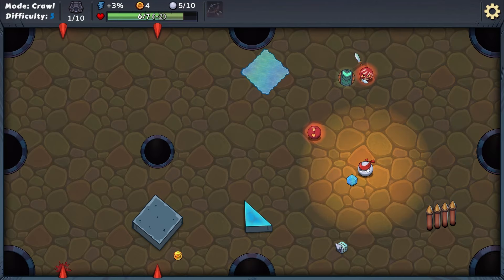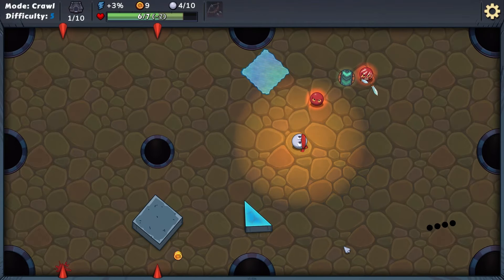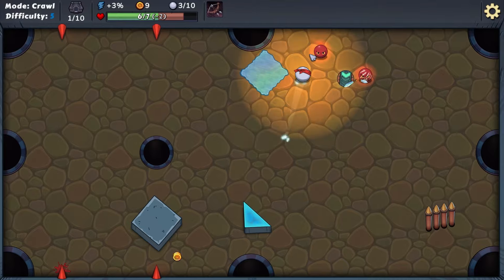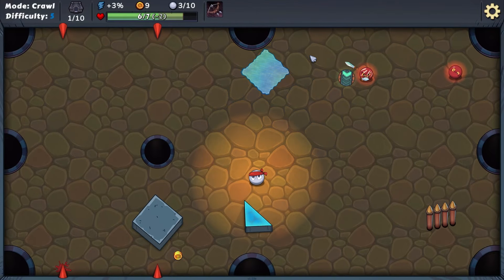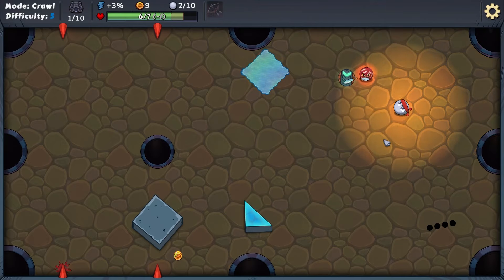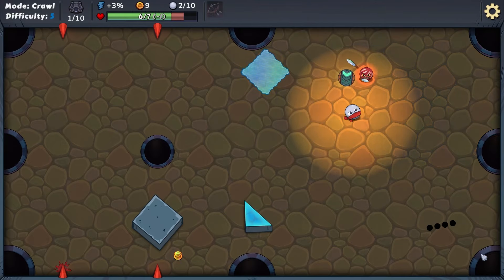Let's go get this — not sure what it is, but we have five balls to work with so I'm not too stressed. We're gonna hit this guy as hard as we can and hopefully that works. It did not. We only have three, so we've got to be a little more careful. Please go away, don't block my path — sweet.